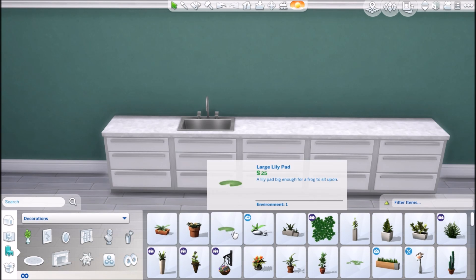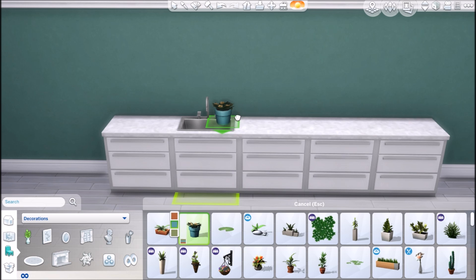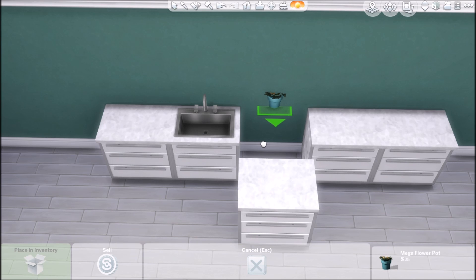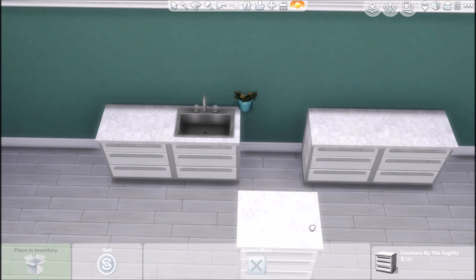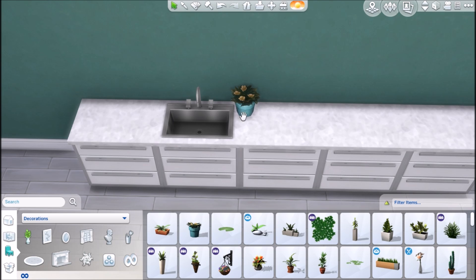So back to the decor objects. See, you've got this little plant, but you want it right here by the sink. What you do is you can place the plant — my move objects cheat is on — then move the counter out. When you click on the plant and move it back, it's level. All you do is press Alt and it's going to move the plant where you want it. Then just move the counter back and it's placed on both counters.